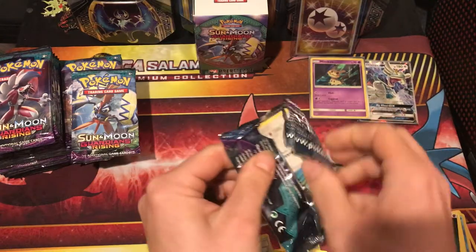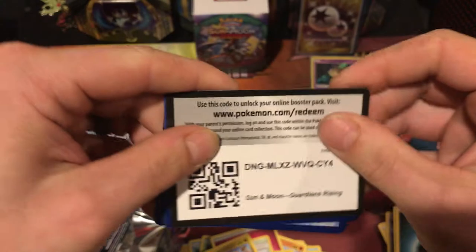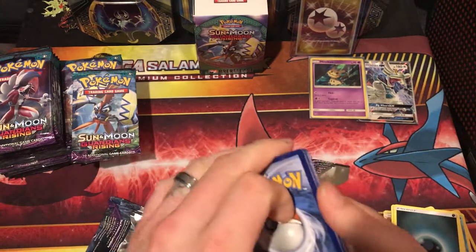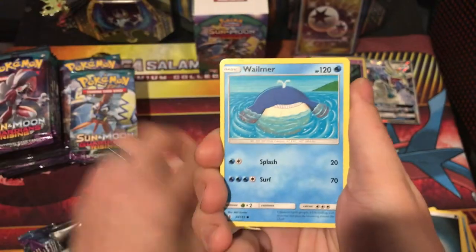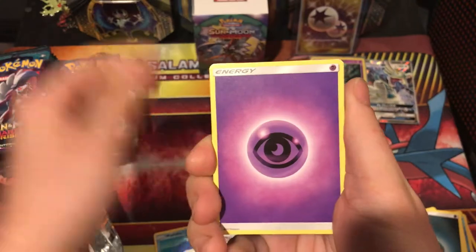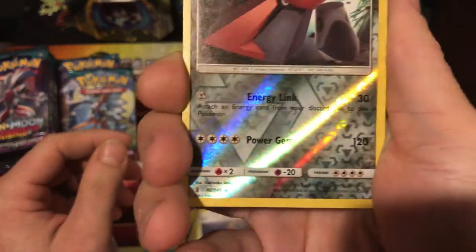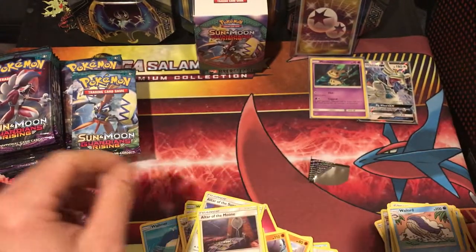We're going to start blowing through these pretty soon. Whalmer. Trubbish. Jangmo-o. Wimpod. Psychic Energy. Willing Graveler. Altar of the Sun. Altar of the Moon. Probopass — that's a reverse rare. And a Whalord. How exciting is that?